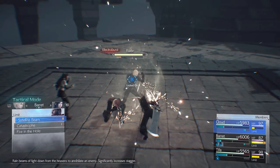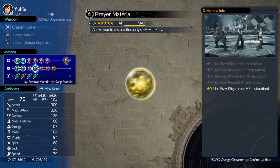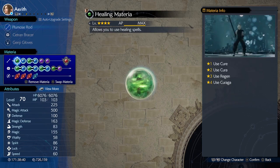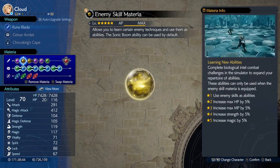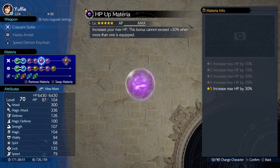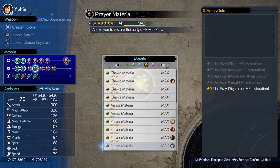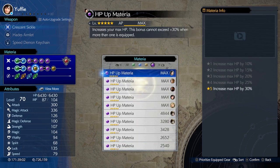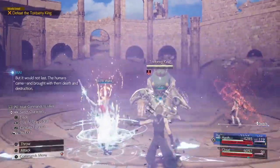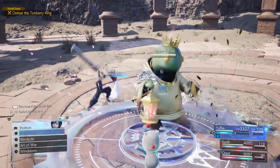For the party and materia setup, use Cloud, Yuffie, and Aerith whenever you have the chance and just spam Brumal Form — it works wonders. If Aerith or Cloud has Genji Gloves, you can cast spells for massive damage. For materia, check what the boss is weak to and pair that element with MP Absorb, HP Absorb, and Magic Focus or Swiftcast. That way you have essentially unlimited mana while also recovering HP. Place an ATB Ward on Yuffie, cast Haste on her, and have her spam Brumal Form — she generates ATB for the whole party and you can do anything you want from there.